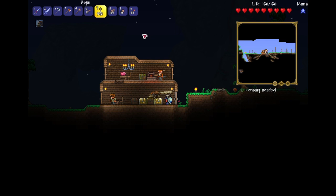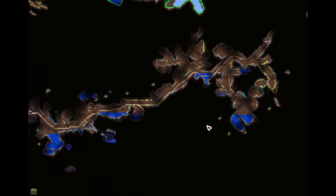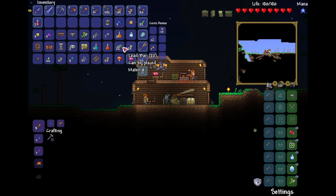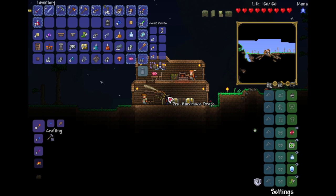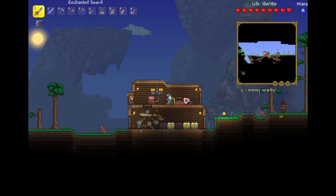Hey guys, I came back from my really short mining adventure. I eventually just ran out of caves around here — they all came to a dead end. So I picked up a good amount of ore, and I'll try to make some armor with it. Let me first sort my inventory. Hey guys, I've sorted my inventory, I've gotten all my ores, and let's hope we can build some armor.